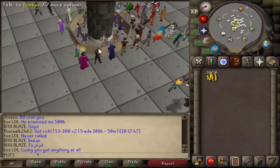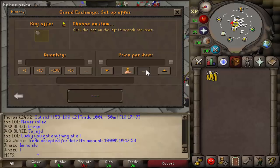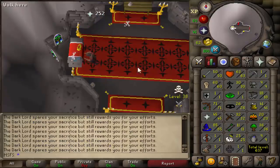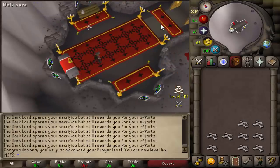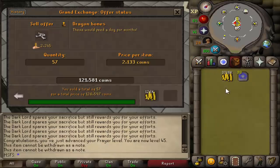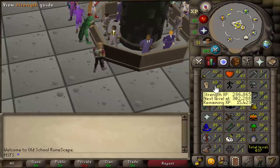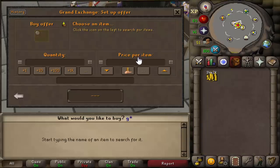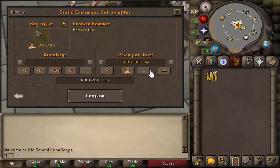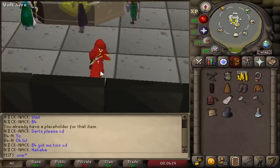In the last video we were looking to get 85 mage and we just bought the first items of our baby pure max set. In this video we've gotten 85 mage through alching, got our prayer up to 45 using the wilderness altar, and then the next thing was to train up a bit because our account was mage-based and we needed to get our melee up. I decided to invest in a granite hammer and get my strength from 60 to at least 70 — our account would still be mage-based but our granite maul would actually hit more. If you've missed any videos, I've linked the playlist in the description.